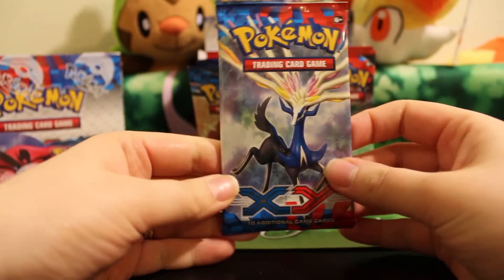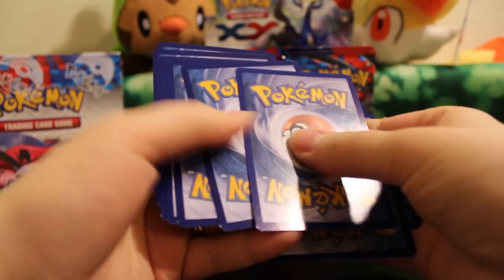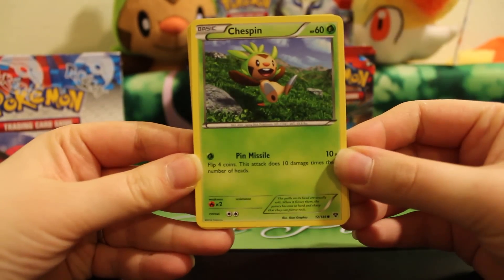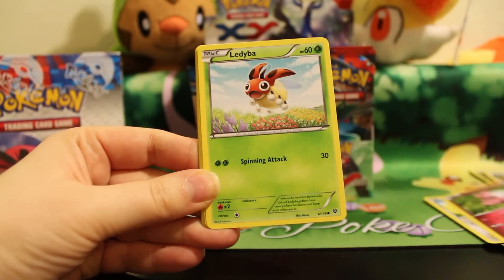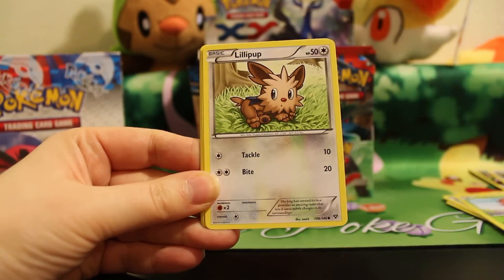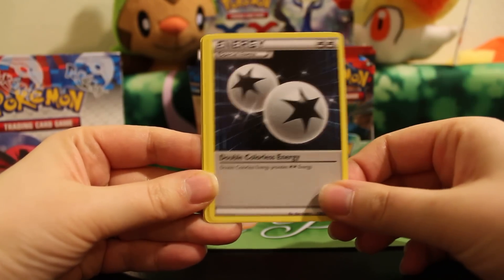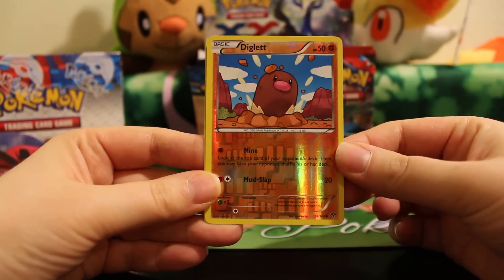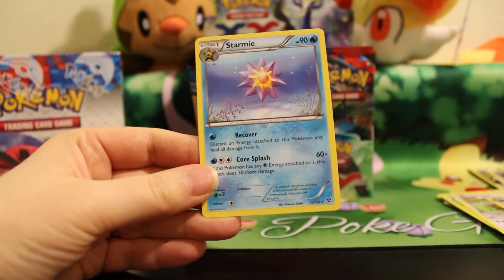Next pack. We have Chest Pin. Talo. Spritzy. Ladybub. A Lillipup. Herdeer. Double Colorless Energy. Roller Skates. A Reverse Ticklet number 58 — and I'm missing that one, so that'll be added to my collection. And a Starmie Rare.